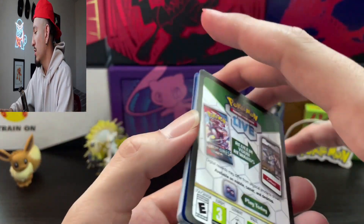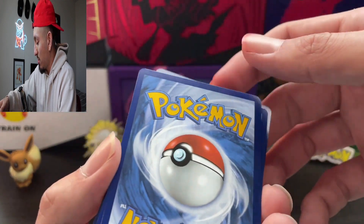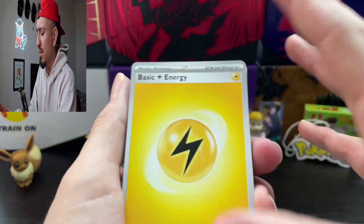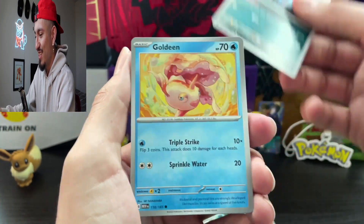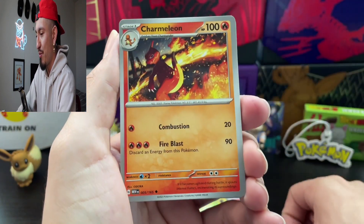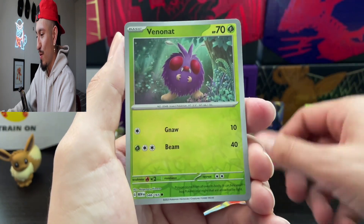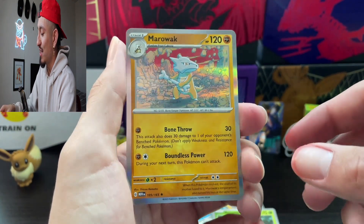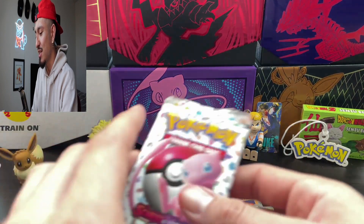I'm gonna be completely honest with you — even if we pulled nothing else the rest of this opening, we've got three pulls right now out of six packs, very good. Lightning Energy! Weedle, Zubat, Goldeen, Weepinbell, Lapras, Charmeleon, Parasect, Slowpoke, Venonat, and a Marowak. This is a solid holo, that's what we pulled on Friday — a nice looking holo. I'm still gonna keep that to the side just cause it looks nice.